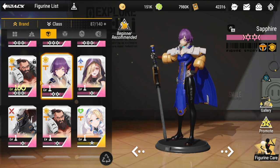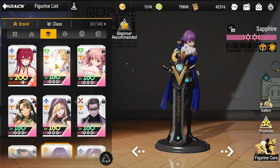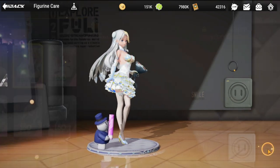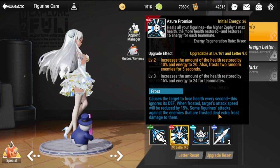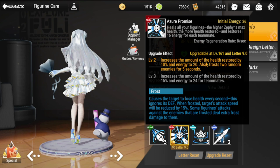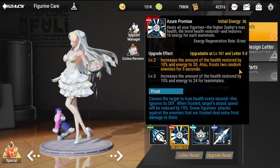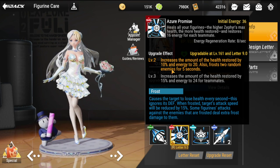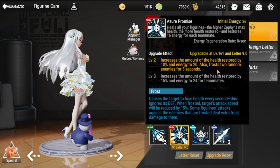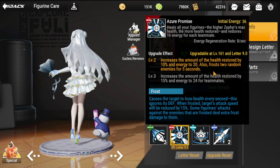For your healer, you will be depending so much on Zephyr for your frost team. Zephyr has a little bit of frost in her skills, especially in her ultimate at level two — so you have to unlock this to unlock her frost, because this is her only frost ability. It increases the amount of health restored by 10% and energy by 20, and also frosts two random enemies for five seconds.